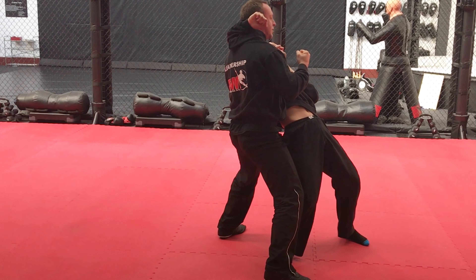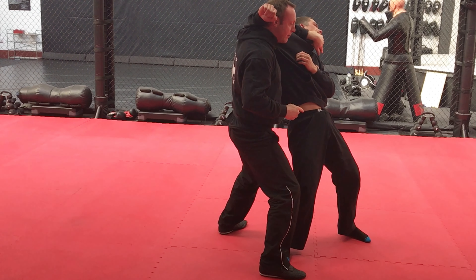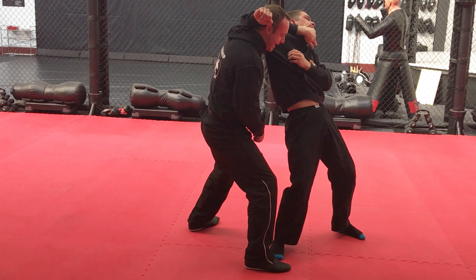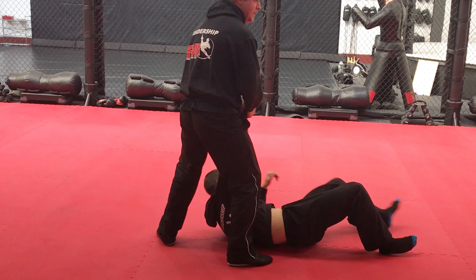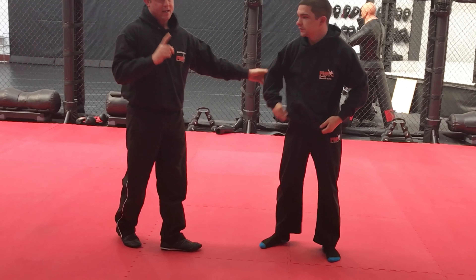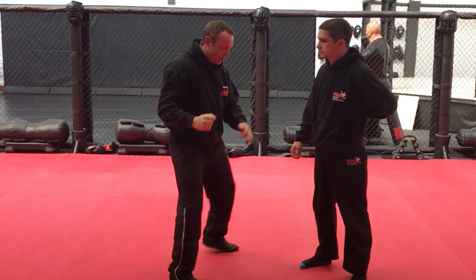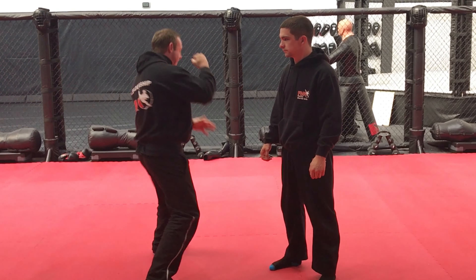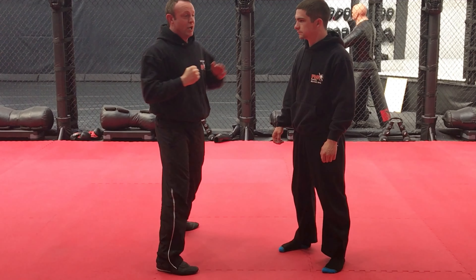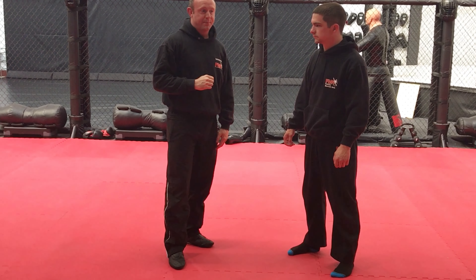Then the hammer fists come in — wham, wham, wham — to the throat. That's what gets them going backwards. Shoot your arm across here, and then the back leg just kicks both legs, and down he goes. So that's our high position. The thing we've added is the hammer fists. Make sure we're rotating into those hammer fists — don't just do this. You've got to rotate into them to get the power, shoot your arm across, and then kick the legs out. That's our high position.